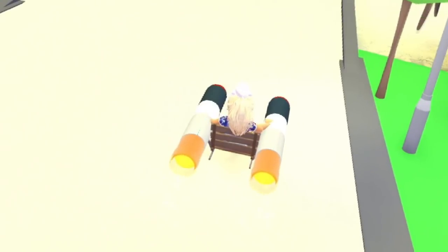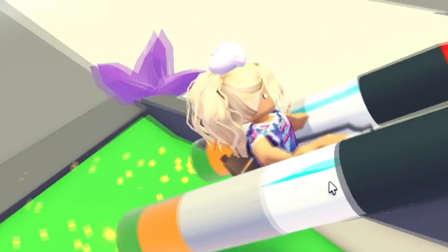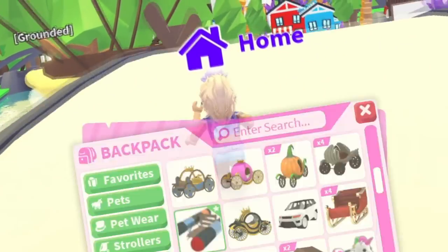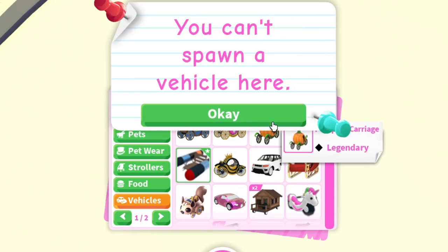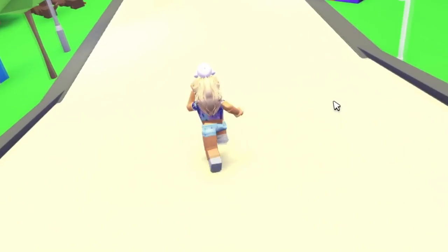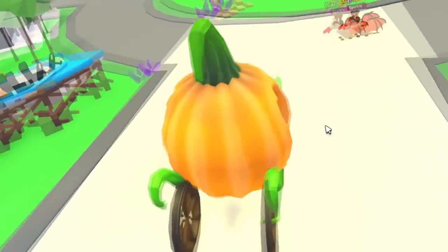The rocket sled, which is the fastest vehicle in Adopt Me — let's try not to crash. We might have gotten into an accident. It didn't let me spawn a vehicle on the bridge. Adopt Me is not okay right now. I have a pumpkin carriage, which this used to be like one of my dream vehicles because it's like Halloween. I don't know how many times I need to tell you guys that I love Halloween.